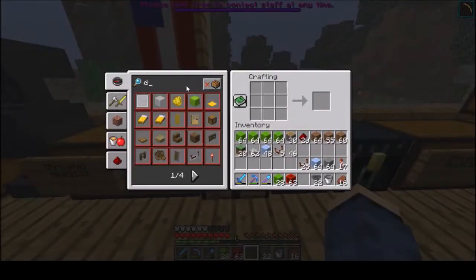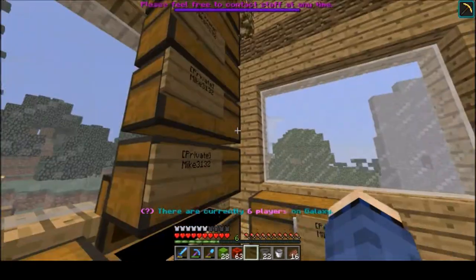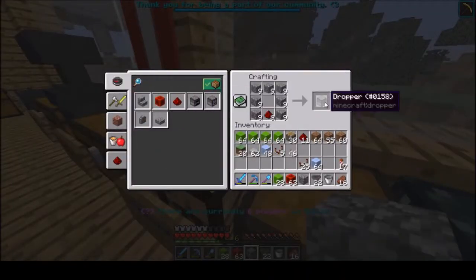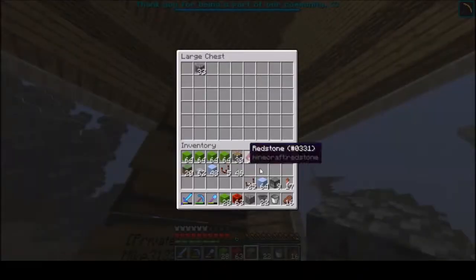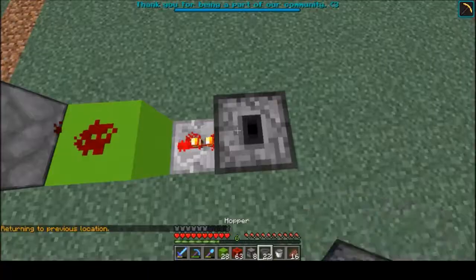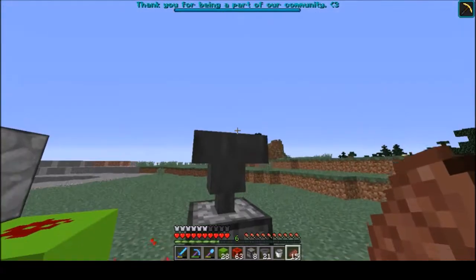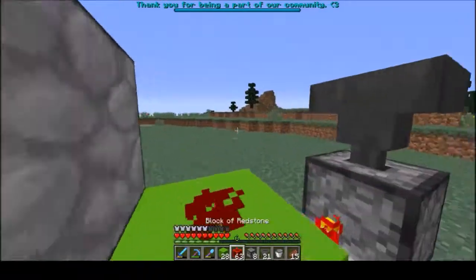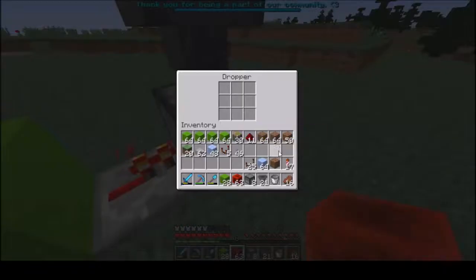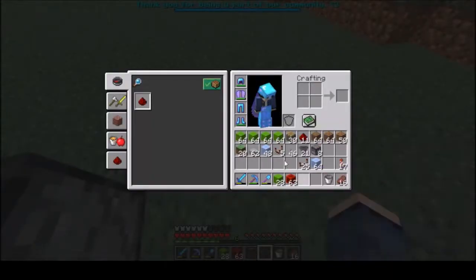Coming out of this block on each side we are going to have it go into a monostable. Different people use different monostables and I don't have any droppers — I don't remember how to make a dropper. Cobblestone, not stone. We'll just make a bunch of these because I'm sure we'll use them. You have this run into a dropper with a hopper on top of it and any old item in there.